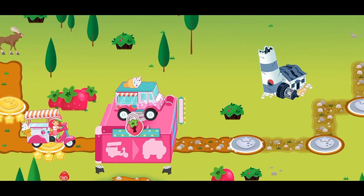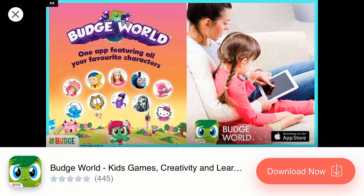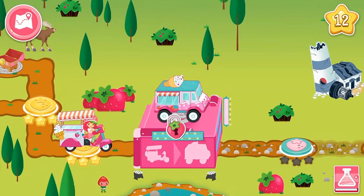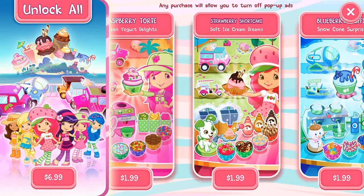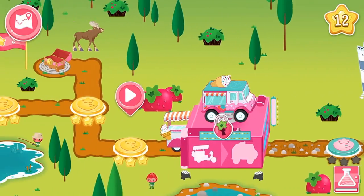That path looks a little rough. We'll need to upgrade our vehicle to check it out. Gain access to new levels, gift boxes, and treasure chests with a fully upgraded truck.